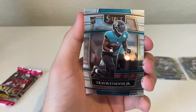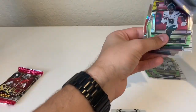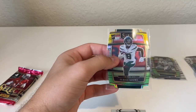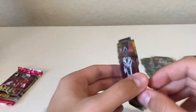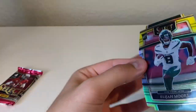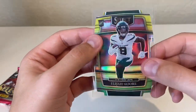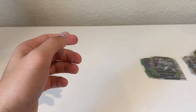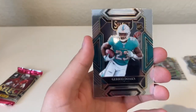Chris Evans, Travis Etienne Jr., Elijah Moore — and we got that in the first box too, so funny. The first box we got a green and yellow Elijah Moore and now we got another one, so any Elijah Moore fans watching — these will be up on my eBay store, I'll link it down below, so feel free to send me an offer on that. And a Jared Doaks club level.